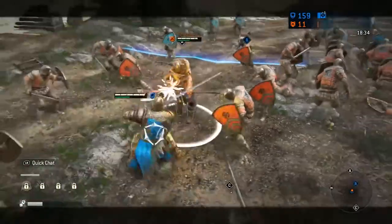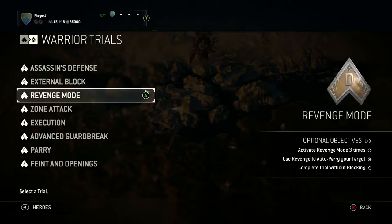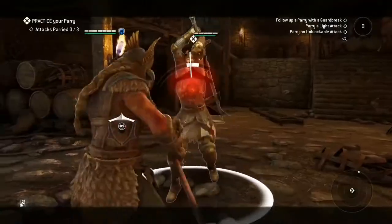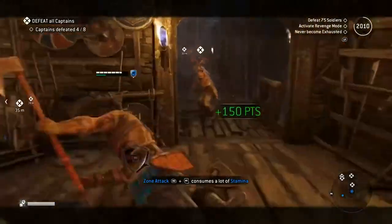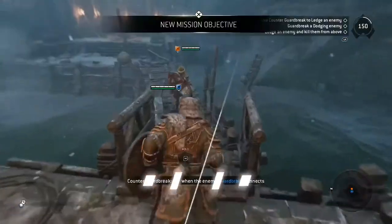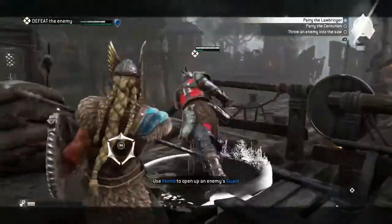At some point, you may want to come back and take the next step in your training with the Warrior Trials. Here, you'll learn more advanced techniques of the art of battle, including maneuvers like external blocks and parries, and how to make the most of revenge mode. You'll also learn to fend off multiple enemies at once with zone attacks, pull off brutal executions to properly finish off your enemies, use advanced guard break moves, and add a deeper layer to your combat with the use of feints to create openings against your opponent.